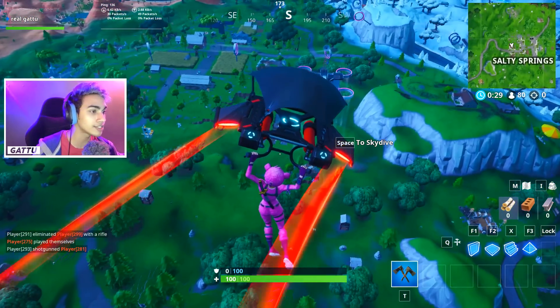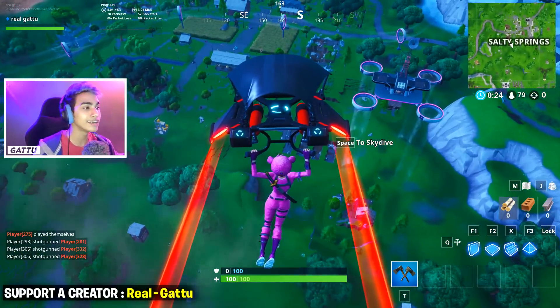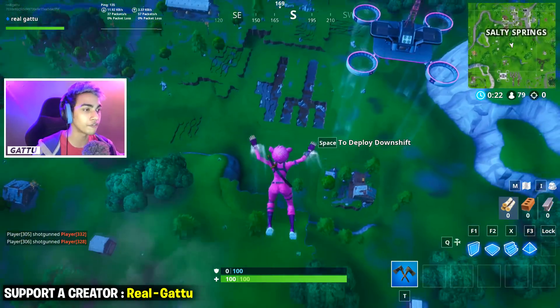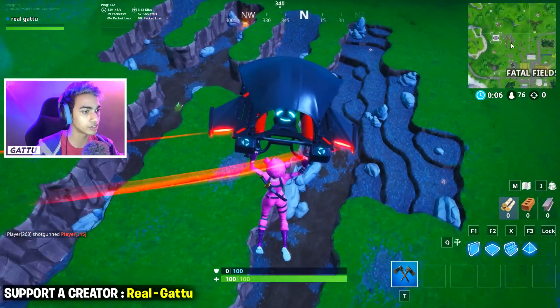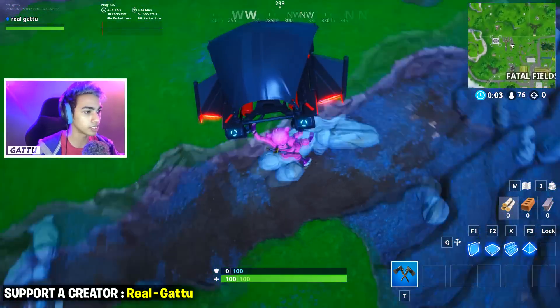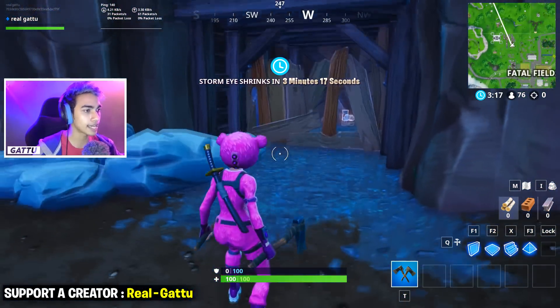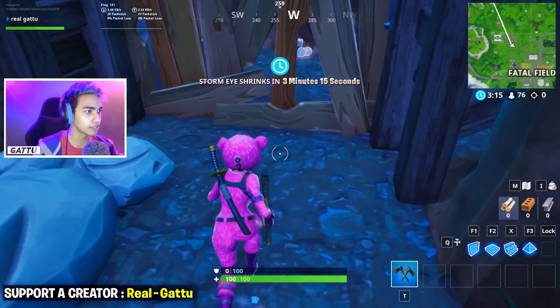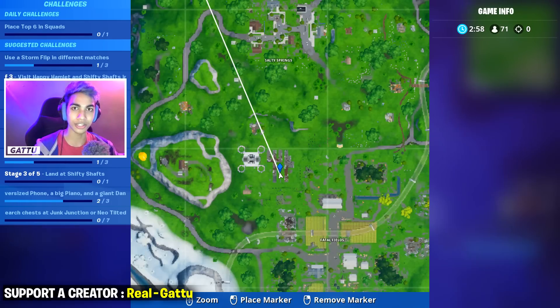If you want to complete today's challenge, all you've got to do is drop near Fatal Fields, because this is the only place where we can actually find the fork and knife for this challenge. Drop exactly below this place — as you can see on screen — and break this thing open.